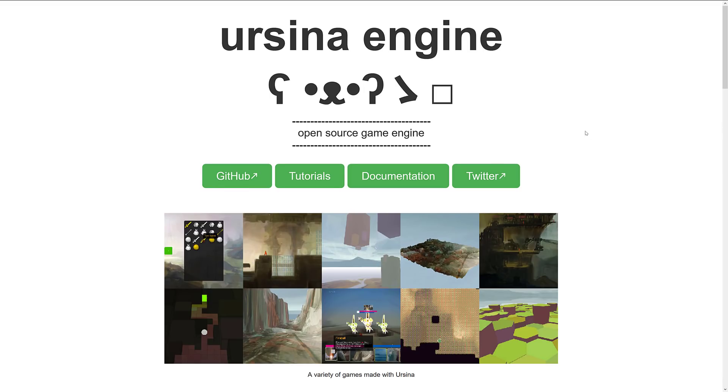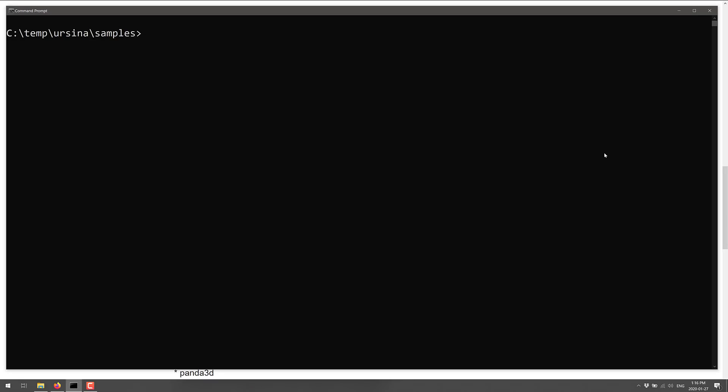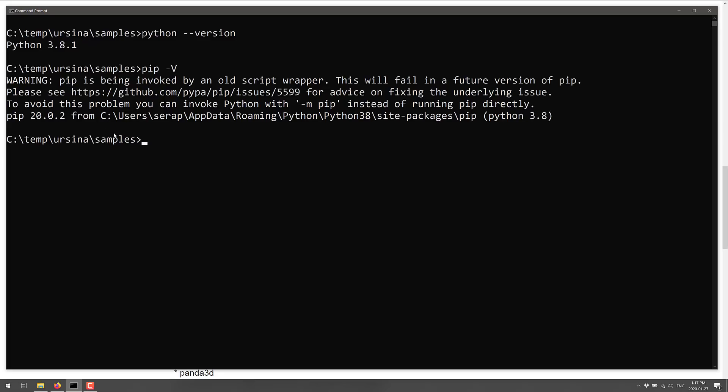Getting this up and going is fairly straightforward. There are a couple of requirements. The easiest installation method is a pip install. First, you need Python installed — run it from the command line, and if it says command not found you need to install Python and make sure it's on the path. You just go with the standard stock options, but it needs to be Python 3.6 or higher. You also need pip, which should have been installed by default with Python. Run 'pip -V' and it will tell you the installed version.